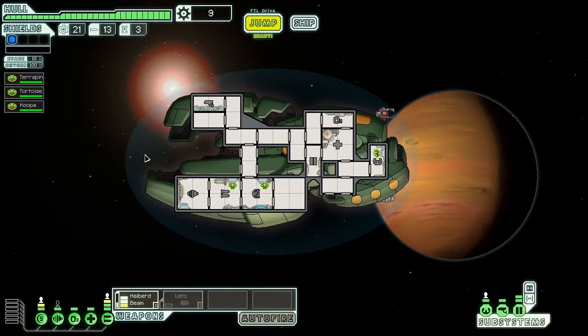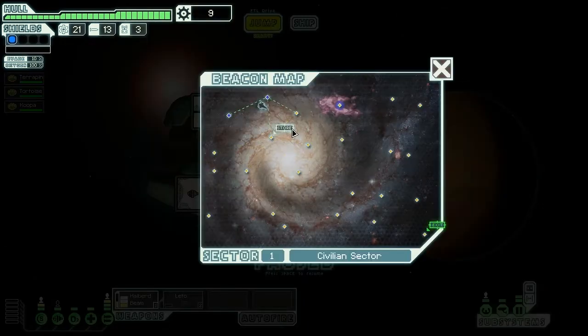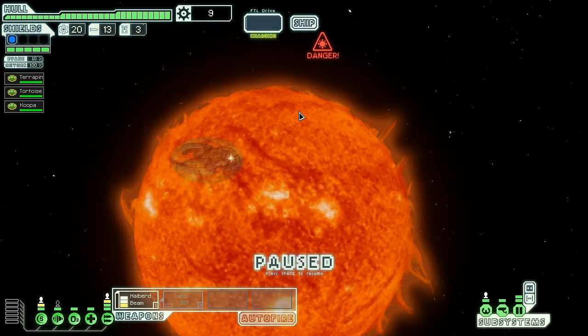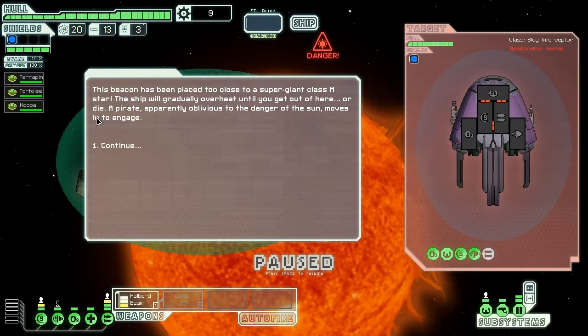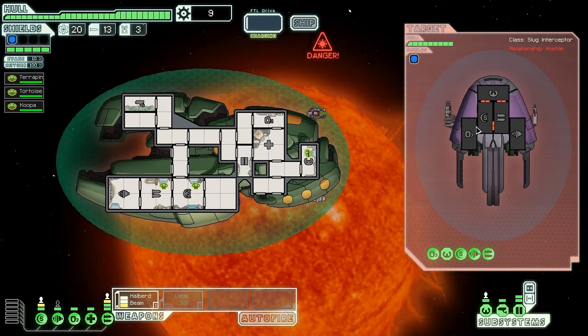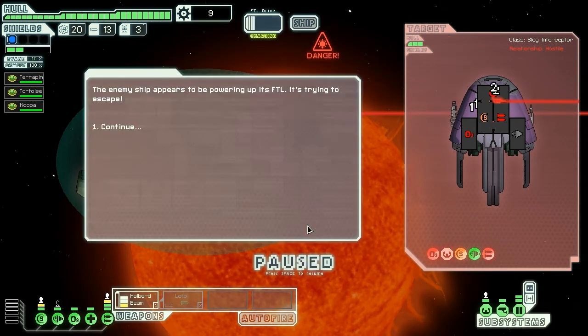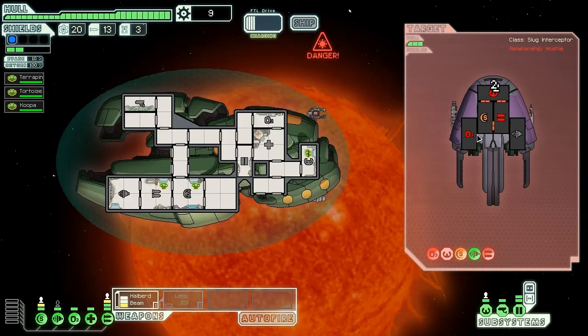We got some fuel, missiles, and scrap — excellent. Let's upgrade some power to keep the ship fully powered and keep going through this system. Sector one should not be too much trouble. I won't be using missiles until later on against more difficult enemies.